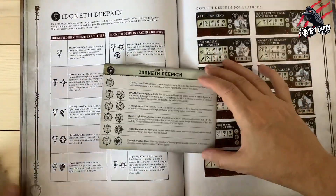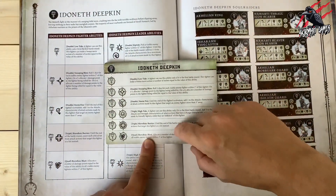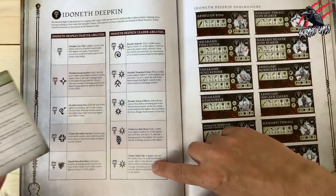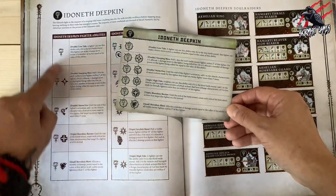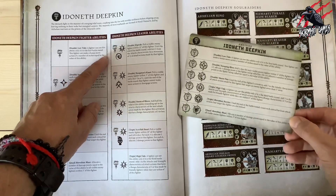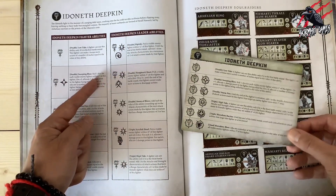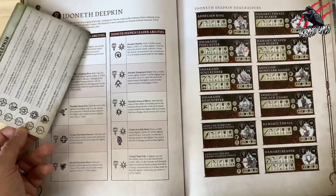Now with the book open, looking at all the Ideneth Deepkin fighter abilities — they're exactly the same as the ones on the card here. The High Tide leader ability is included in the book as well and is also a triple, exactly the same. So all the abilities on this card have not been updated — they're completely identical. But you do notice there are four extra leader abilities in the book, applying to different miniatures you can use.